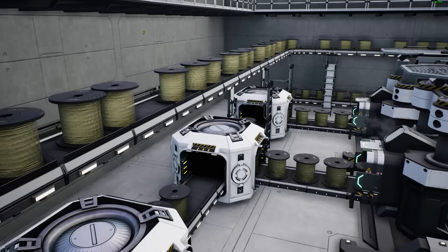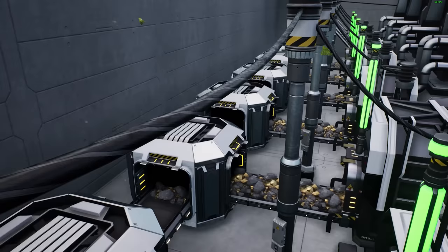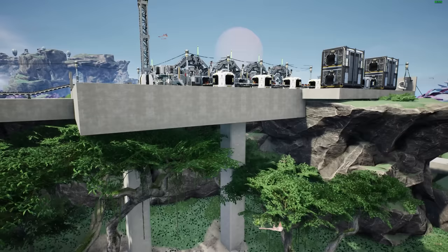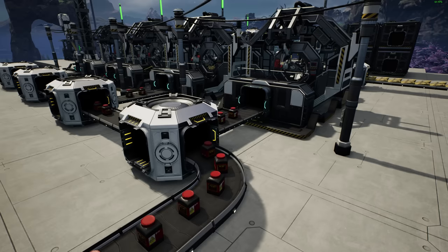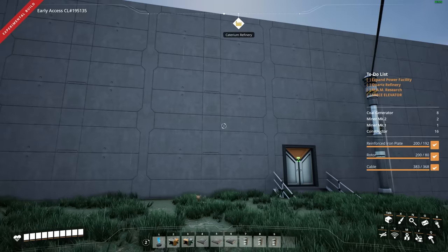Hello everybody, Darren here and welcome back to episode 12 of my Satisfactory let's play for update 6 and beyond. In the last episode we set up both a sulfur refinery and a caterium refinery and researched a bunch of new items in the MAM. Most importantly we got ourselves smart splitters, which is going to allow the handling of overflow, or if we want to get messy we could even set up what's called a sushi belt — a belt that carries all sorts of different types of goods that we can sort with smart splitters later. We've got plans to use it in today's quartz facility, which is what we're going to be building as we had it queued up from our last episode.